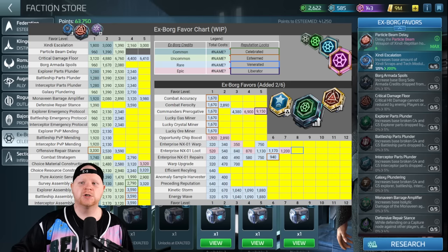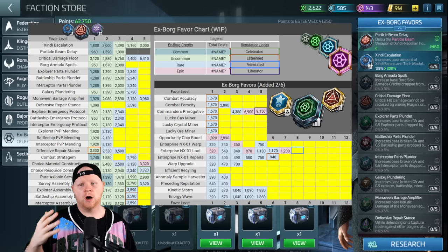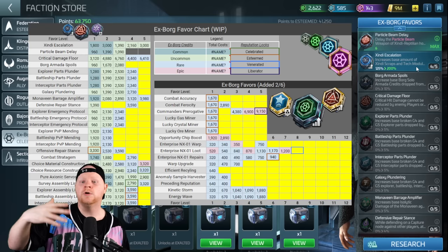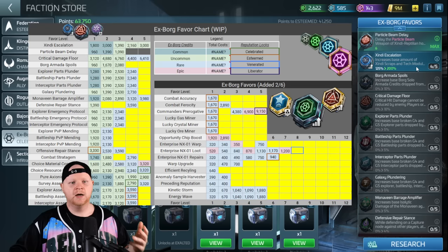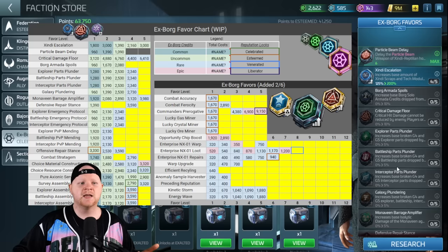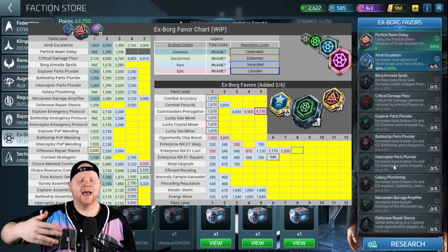The number one thing to focus on is the particle beam delay, which is very important for your primary Zindi hostile. Then focus on Zindi escalation — our recommendations have changed a little bit because we have a lot of good favors. At the very top, several cost just normal commons, like the particle beam delay and Zindi escalation — their first two levels use regular common credits. You can use those commons for these favors, and you will still be able to fund your common credits going forward.